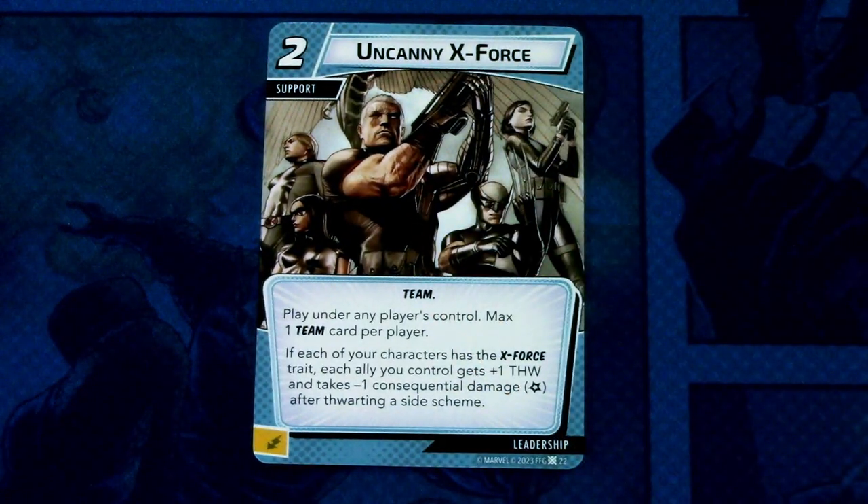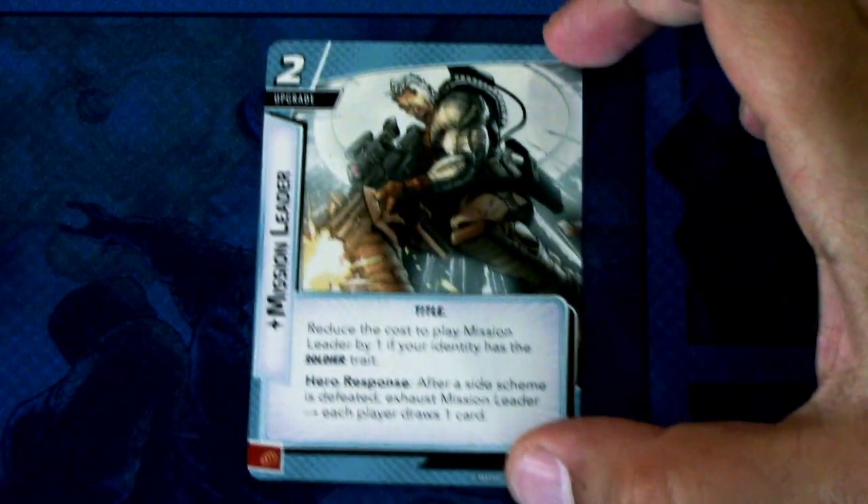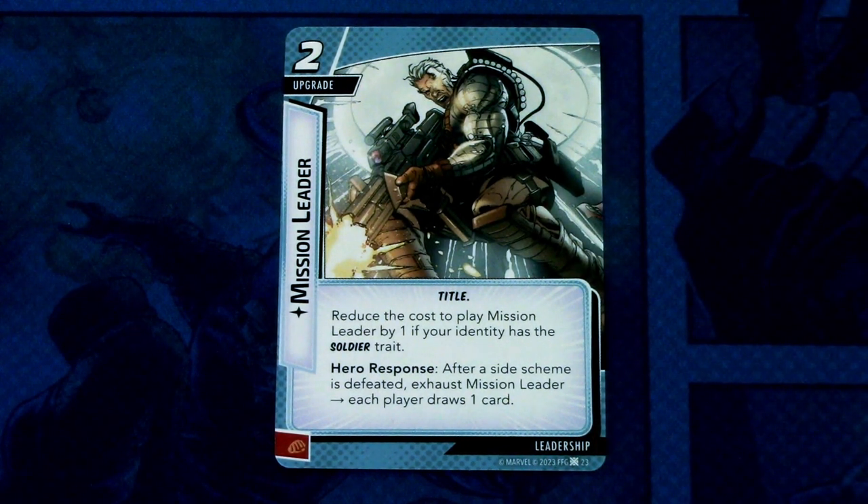Then we have the Uncanny X-Force, three copies. It is a two-cost support, team trait — play under any player's control, max one team card per player. If each of your characters has the X-Force trait, each ally you control gets plus one thwart and takes minus one consequential damage after thwarting a side scheme. This can be committed as an energy resource. The last Leadership card is Mission Leader — a two-cost upgrade with title trait. Reduce the cost to play Mission Leader by one if your identity has the soldier trait. Hero response: after a side scheme is defeated, exhaust Mission Leader — each player draws one card. This can be committed as a physical resource.